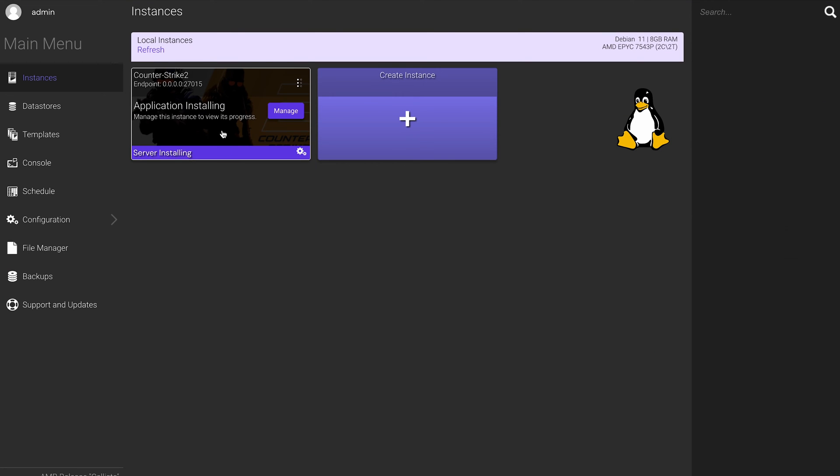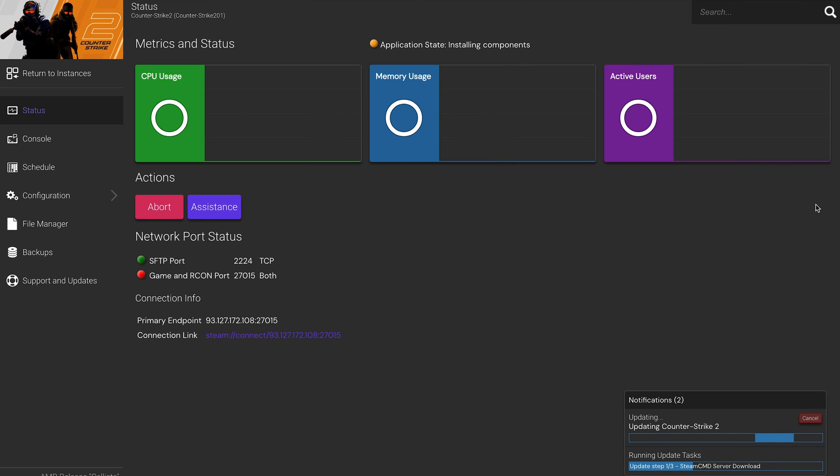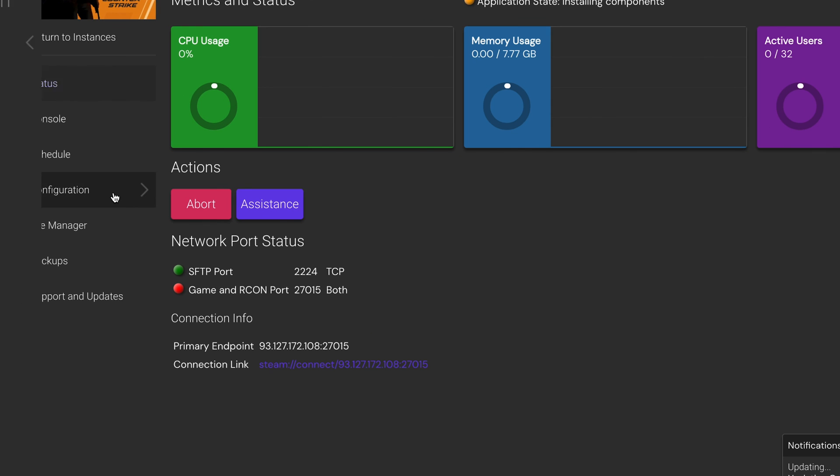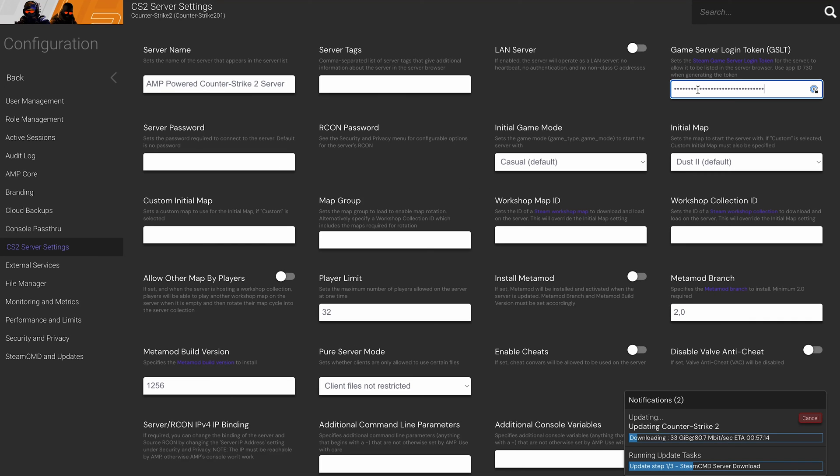Before you can fully enjoy your dedicated Counter-Strike 2 server, you'll need to finalize the setup. I'll show you how to configure the server and customize the gameplay. The GamePanel is the best tool for the job, so let's get back in there. Click on your Counter-Strike 2 instance and select Manage from the right-side menu. Navigate to Configuration, then CS2 Server Settings. See the GameServer Account Token field? This is where the token we got from Steam goes — paste it in. Scroll through the rest of the customization: this is where you can choose maps, set the player count, adjust the server name, pick the game mode, and implement Valve Anti-Cheat. You're in charge, so feel free to set up the game to your liking.